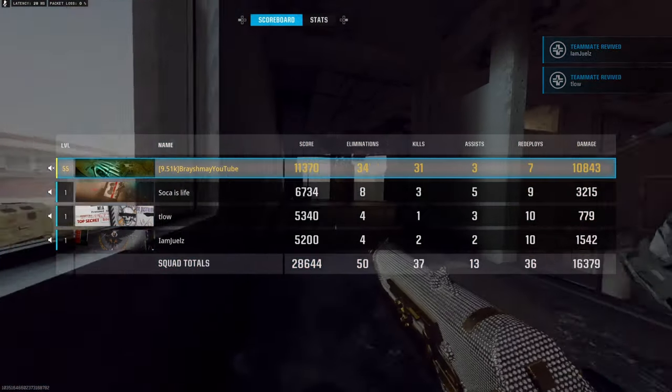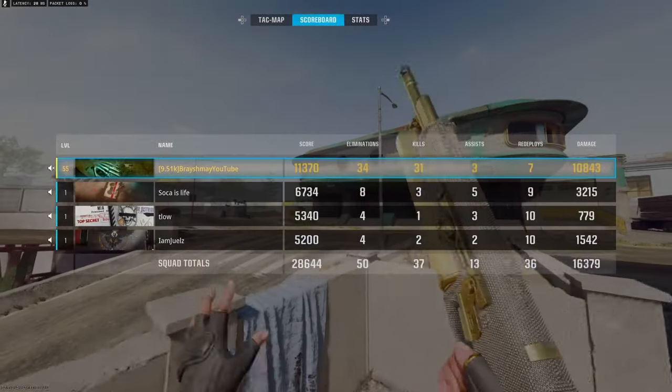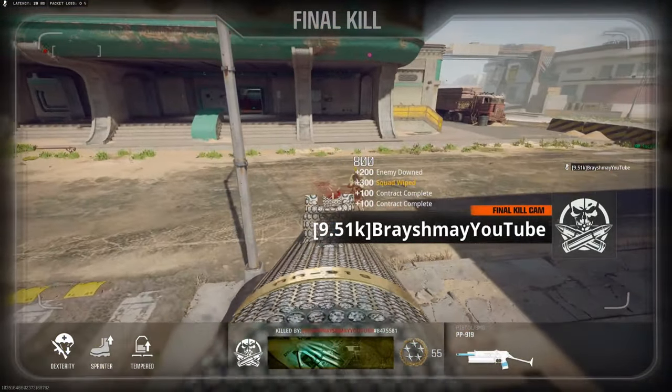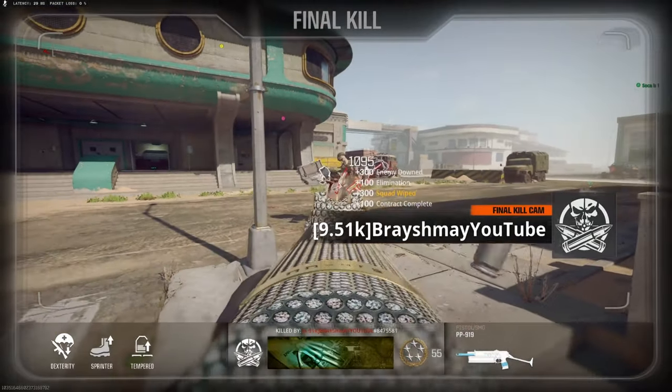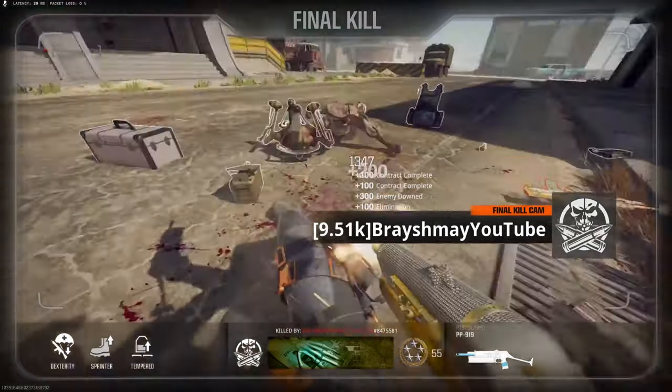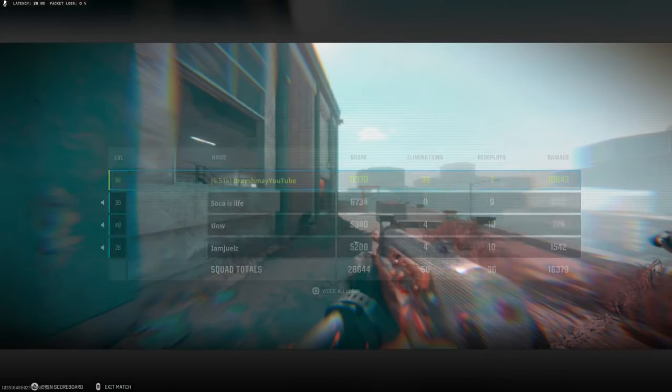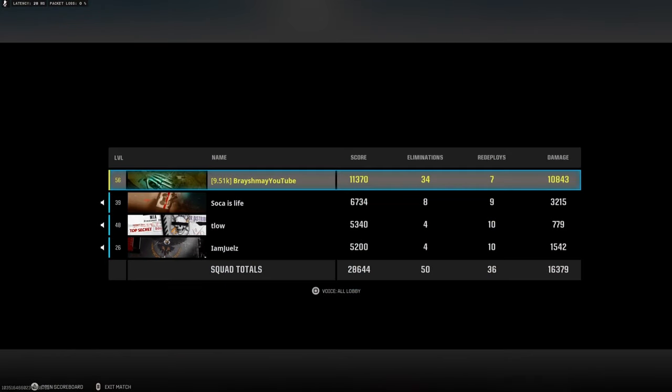I didn't mean to queue in with the team, but it's not like they helped much — you know, 3, 1, and 2 kills — but they did buy me back, so not all that bad, you know. PP919 I think is probably the best SMG, to be honest. This thing is just insane, bro. 31 kills in a dub — I'll be taking that, bro. GG's.